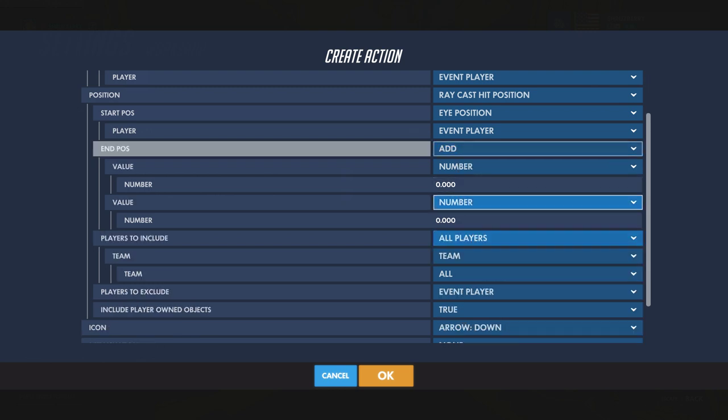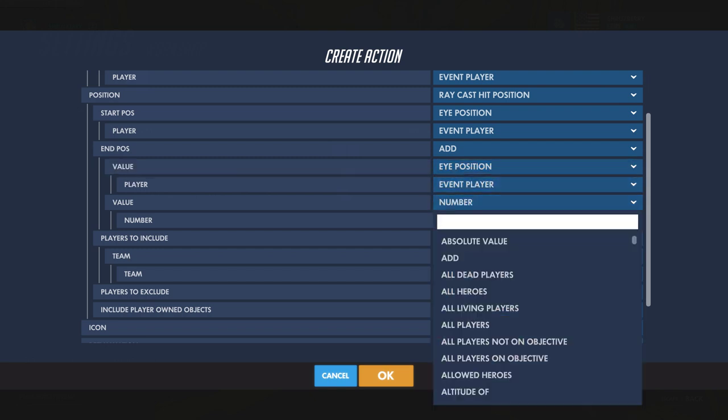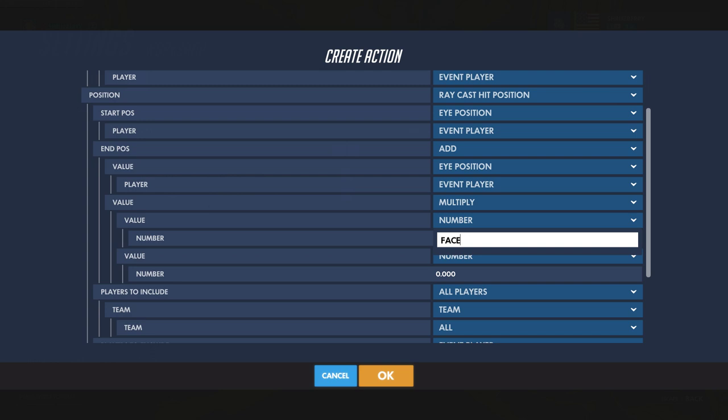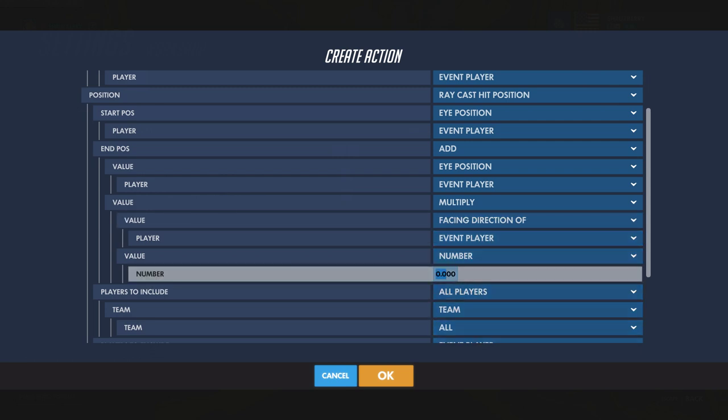The second position — the end point — requires a little math. We're going to use an Add function. The top block is Eye Position of the Event Player, and to that we add a multiplication of two things. The first is our Facing Direction vector — similar to a position, it has X, Y, and Z values showing what direction we're facing, ranging from 0 to 1. That only goes about one unit away, so we need to multiply it by 1,000, which I found works best. Now our end point is somewhere 1,000 units away in the direction we're facing.